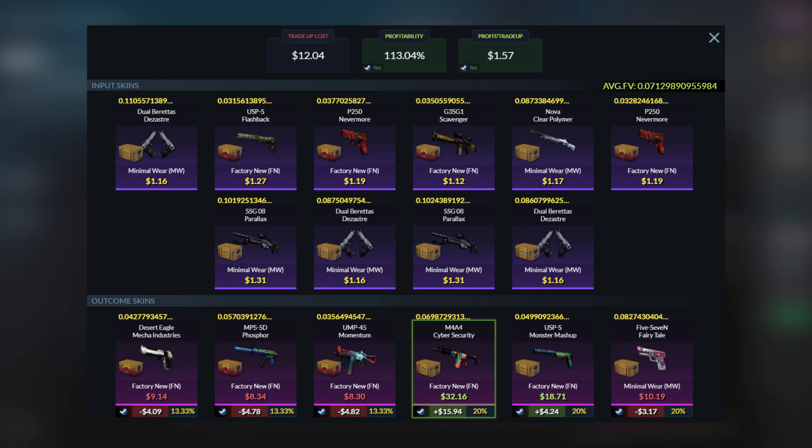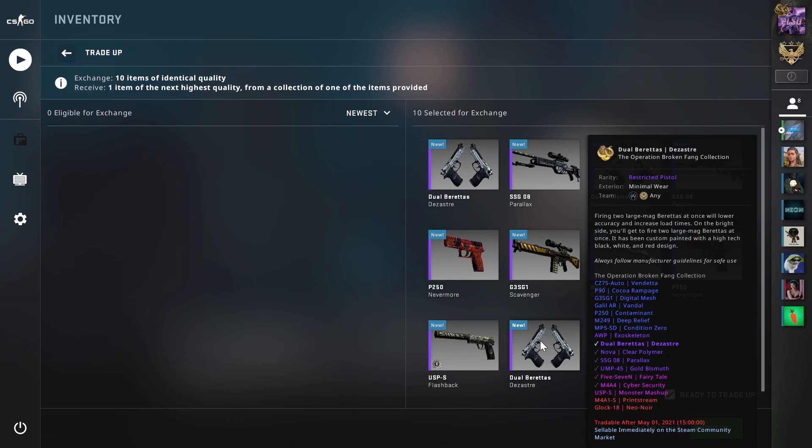This will again be 6 minimal wear Broken Fang skins and 4 factory new Danger Zone skins. The average float still needs to be less than 0.0714, so just use the floats from the last trade-up. The total cost will still be around $12. For outcomes, it will be pretty much the same — $16 with the M4 Cybersecurity, $4 with the USP Monster Mashup, and losses of around $3 to $5 with the rest. This trade-up is slightly more profitable than the last, but low-float factory new Danger Zone skins are a little harder to get, so keep that in mind.